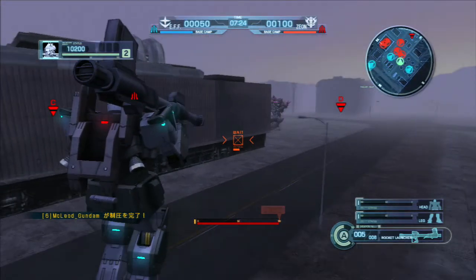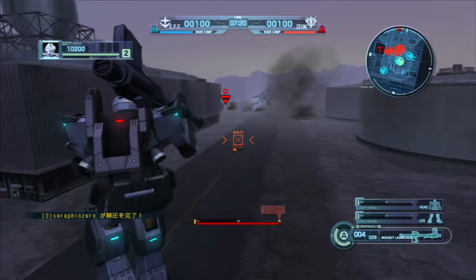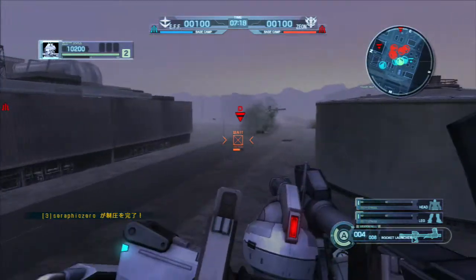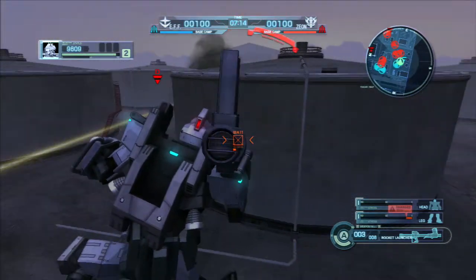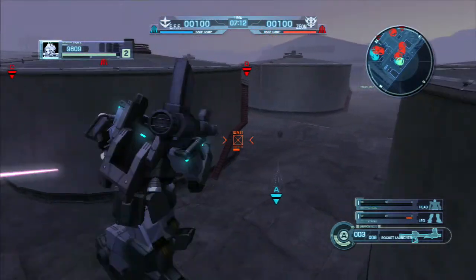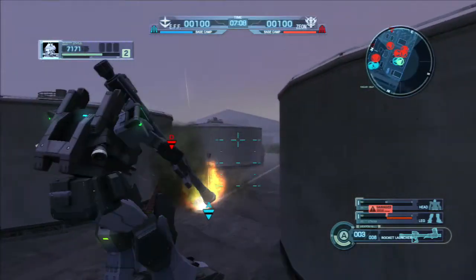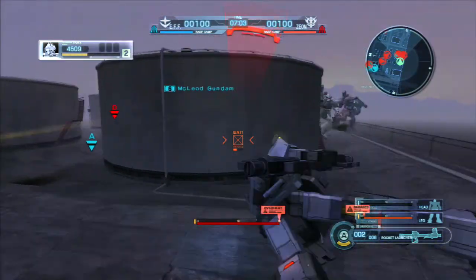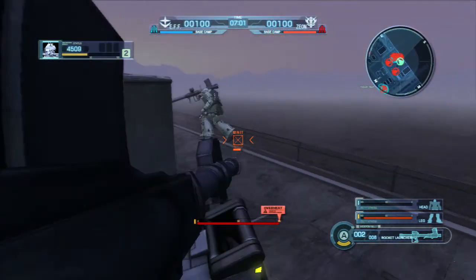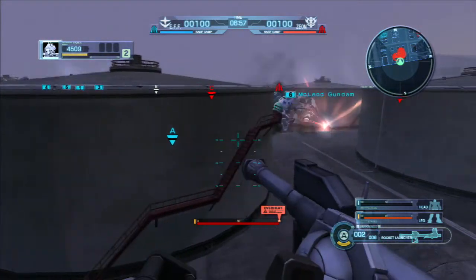Dodge roll! I do like me a dodge roll. That's the Efreet Kai. That looks like a Blue Destiny too, because it looks awfully Federation. I need to focus — I need to back up the cloud, use the melee unit, or, you know, get shot. One of those. I'm half dead already. I am surrounded — look at this.